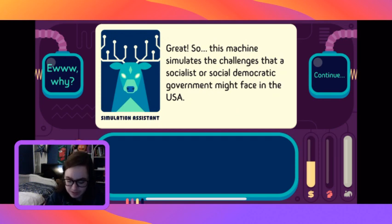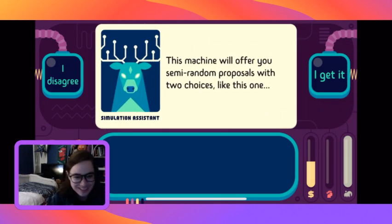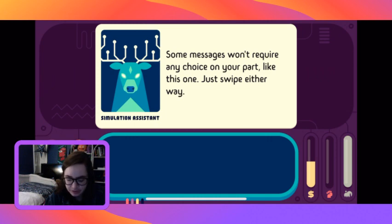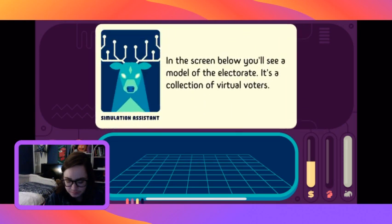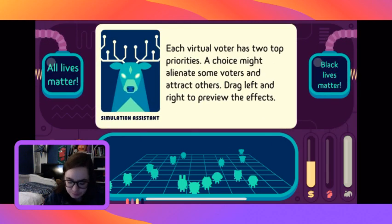It simulates challenges a social democratic government might face in the USA. You play the president of the United States. The coalition behind them will offer semi-random proposals with two choices, like this one. Some messages won't require any choice - just swipe either way. In the screen below you'll see a model of the electorate, a collection of virtual voters positioned according to their approval. The closest ones will vote for you in the next elections.